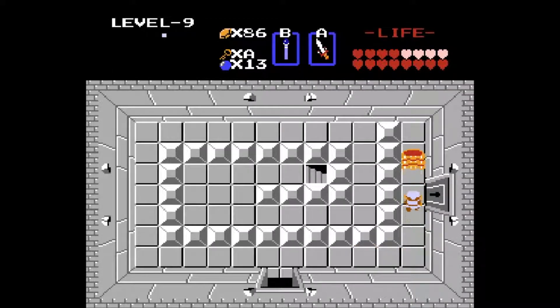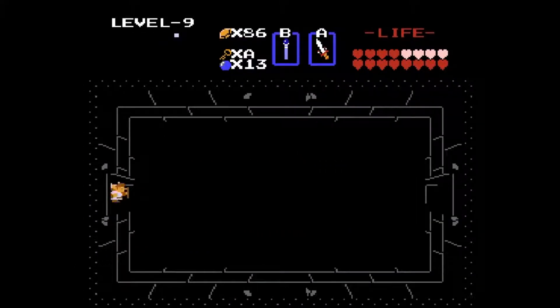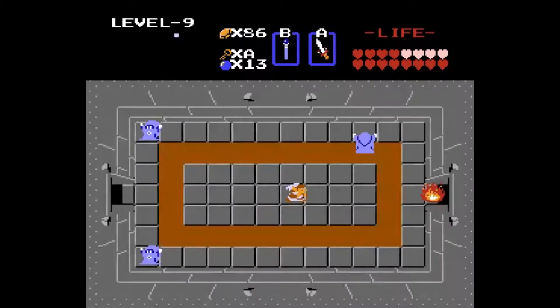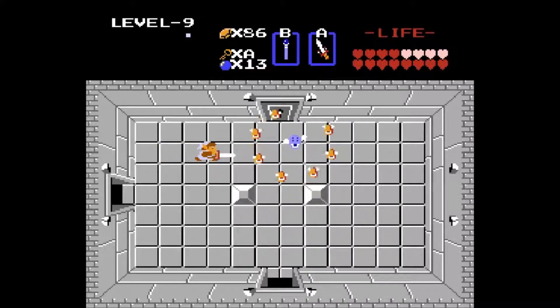Luckily I know at least somewhat where to go and remember some shortcuts — like in that beginning area, if you didn't bomb through that wall I went through, you'd pretty much be going in circles. This dungeon has a lot of whiz robes, which is not fun because those guys are rude. It also features Patra, a mini-boss introduced at the end of the game. He just spins around his fly dudes — you gotta kill them, and eventually they start expanding, so you want to step back. Once you kill all his minions, just slice at him and he's done.